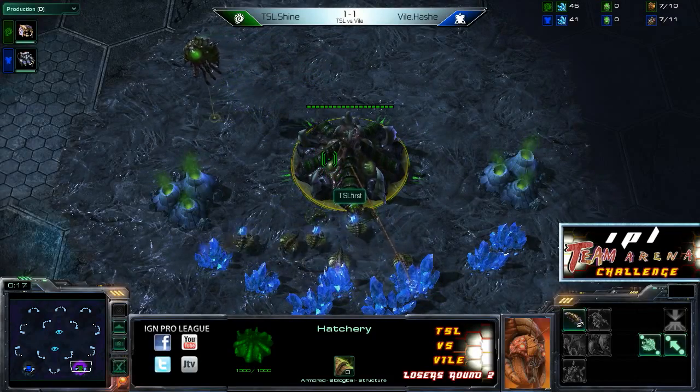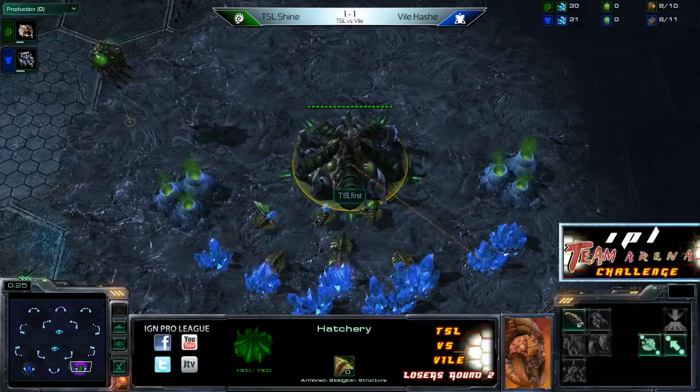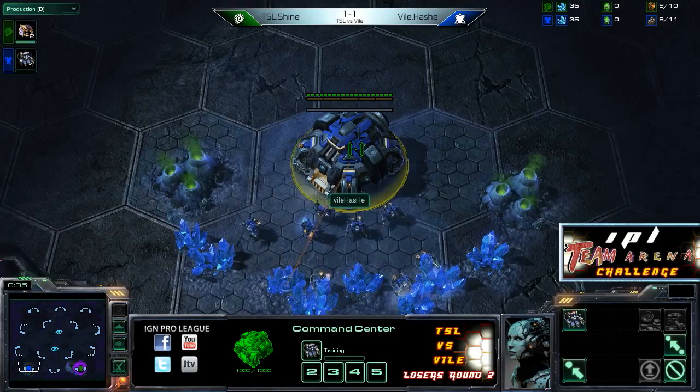Despite my injuries, I'm going to soldier on by introducing our Zerg player in the lower left part of the map, in the green from the team TSL — it is Shine. And in the lower right part of the map, in the blue from the team Vile, it is Hash.